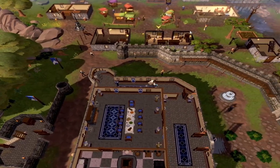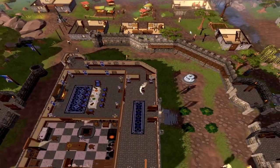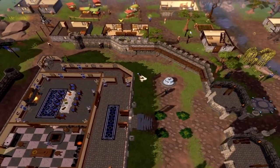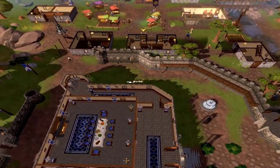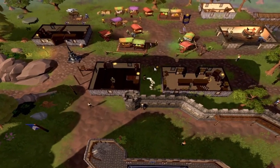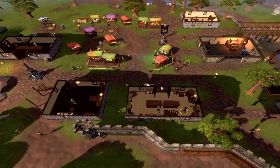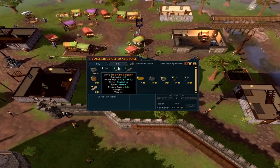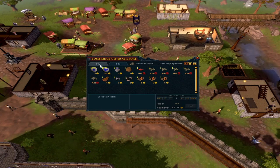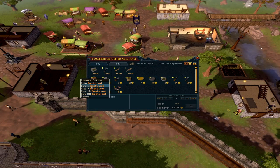Head north to the general shop. The reason we fished two shrimps is because we'll be selling one. With that one coin, we'll be buying an empty pot. So go to the store, sell one shrimp, and then buy the empty pot for one coin.